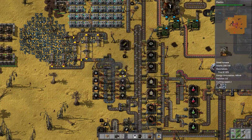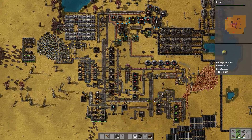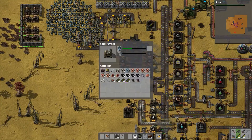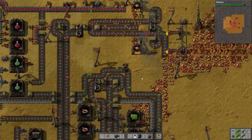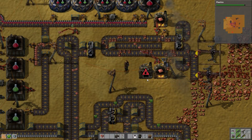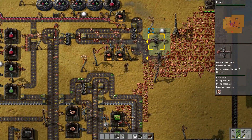That shouldn't be too difficult. The one issue is I've just recently upgraded our production of electronic circuits, and now it seems we are running low on copper cables, because copper cables are kind of a problem child of most systems. So we're going to need to expand both the copper plate production — which is a new thing to me, apparently we need that — and we're going to need to expand our copper wire production, because both of those are absolutely key to the creation of what we want.